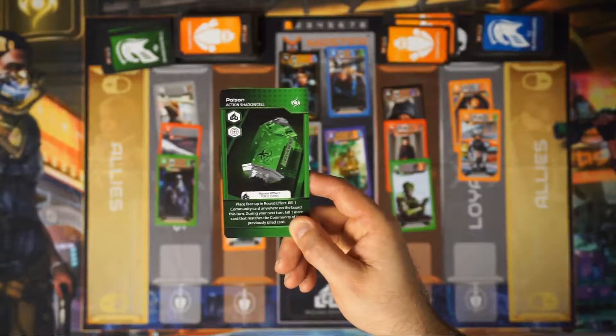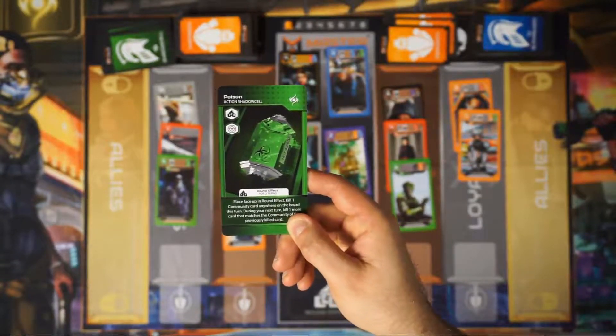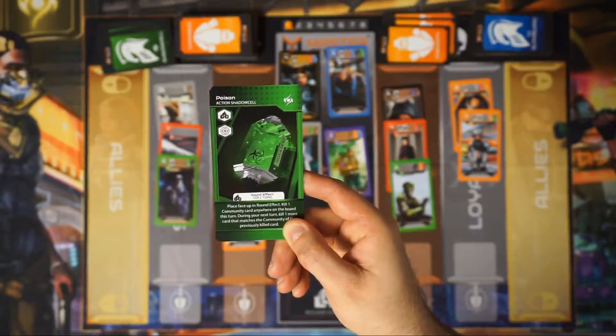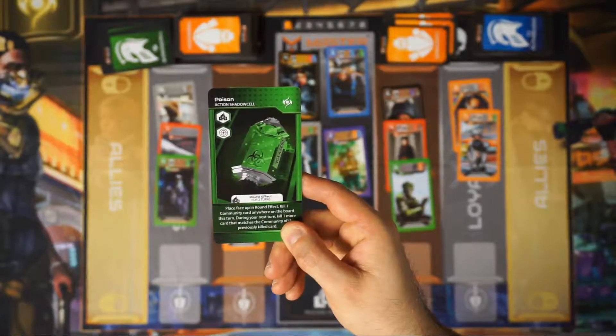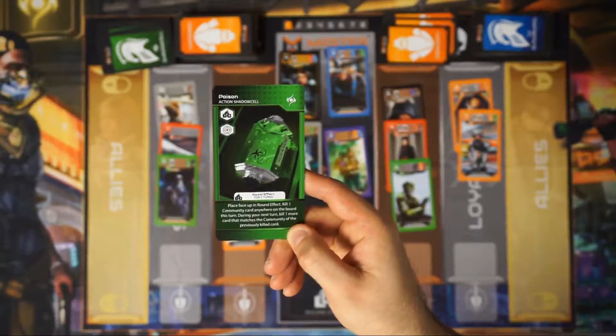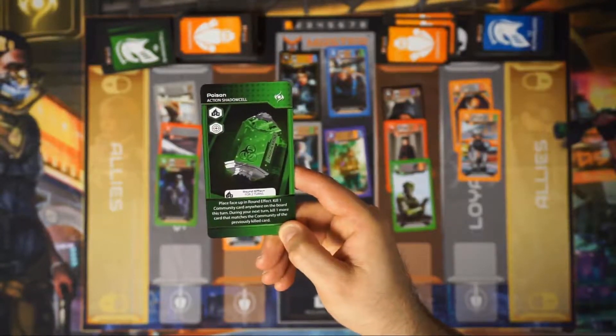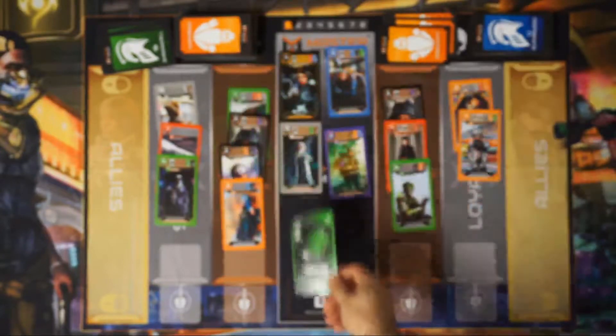Poison is a round effect card enacted for two turns. You place it face up, kill one community card anywhere on the board this turn, then during your next turn kill one more card that matches the community of the previously killed card.